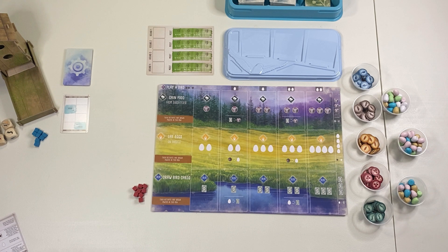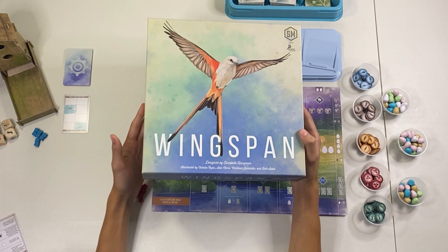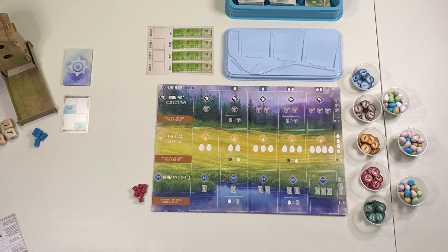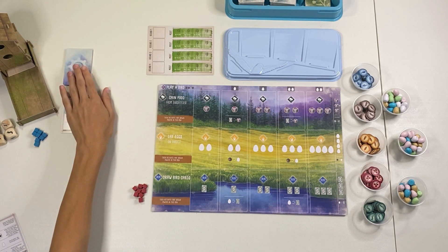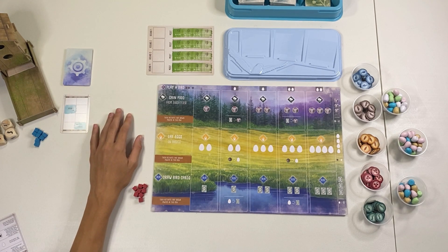Hey guys, welcome back to Game On. I know it's been a little while but I'm back, and today I'm going to be playing Wingspan, designed by Elizabeth Hargrave and published by Stonemaier Games. I'm going to be playing the solo version against the automa on Eagle difficulty, which is the mid-level difficulty, so they'll score four points for every card they have.